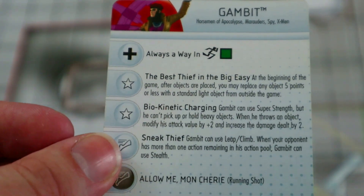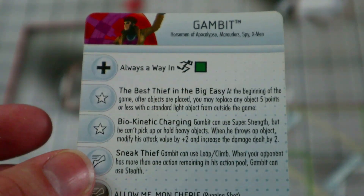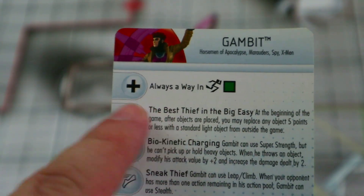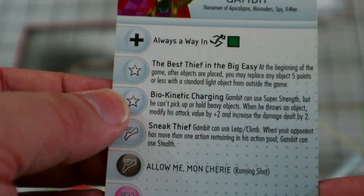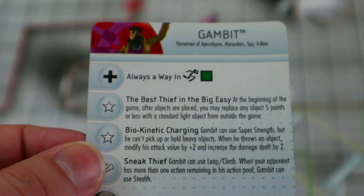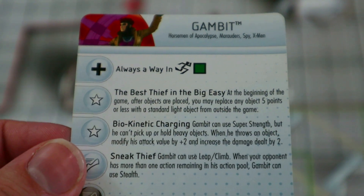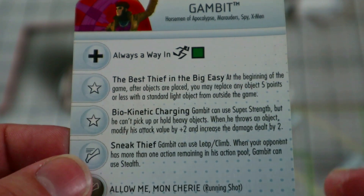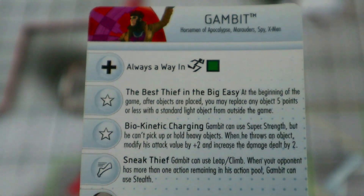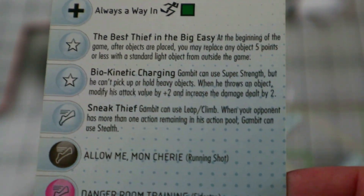That could really mess up your opponent's plans, and I really hope we get a legacy card for this guy because I love that effect. He also has a trait where Gambit can use super strength but can't pick up or hold heavy objects — so basically he can hold light objects. When he throws an object, modify his attack value by plus two and increase the damage dealt by two. That is still really awesome — just pick up a trash can, charge it with energy, and throw it for around 13 attack and four damage on his top click. Really cool, very on-brand for Gambit.